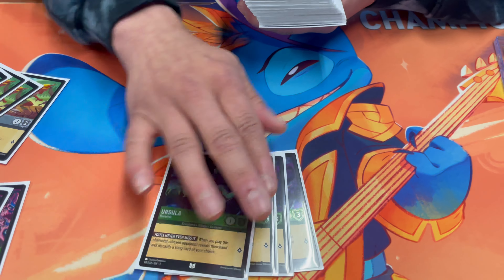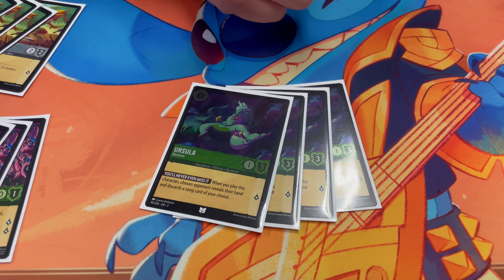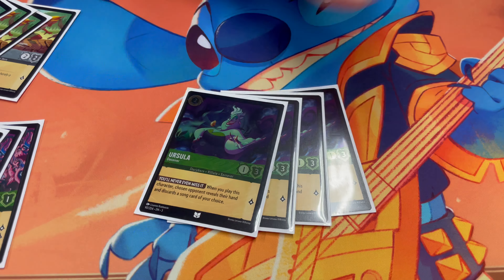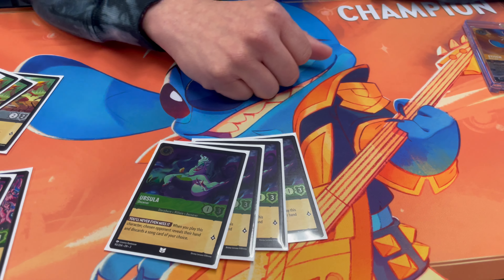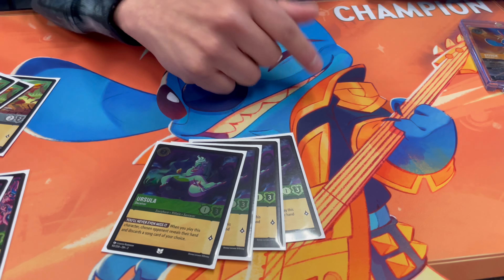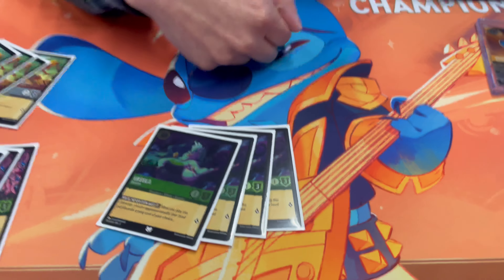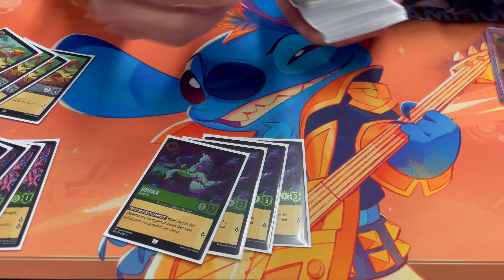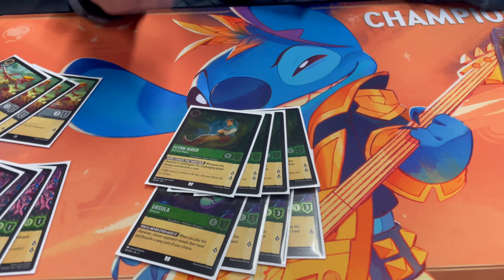Moving on to two-drops: you've got your Ursulas. During the Stitch Championship first round against Amber Ruby — who I don't believe ran Teeth or Be Prepared — Ursula is great to get tells and reads on your opponent: know what they're going to play, what they'll probably ink, and think ahead to their turn three, four, five plays. That knowledge lets you plan what you'll need to do against their characters. These two-drops are a must.